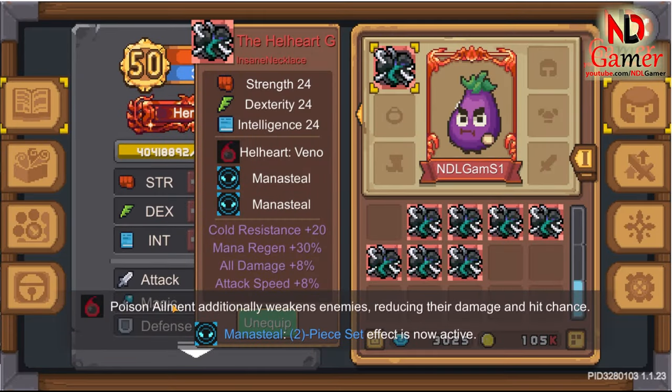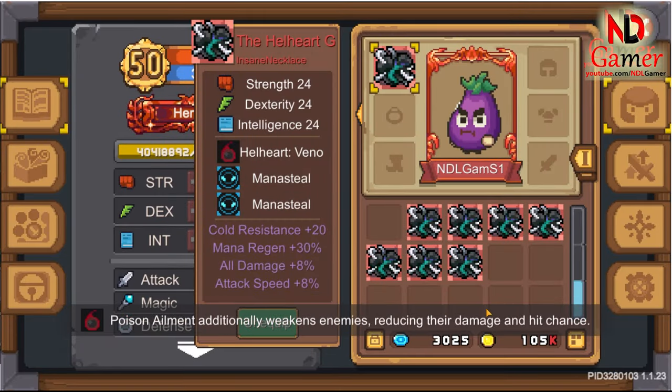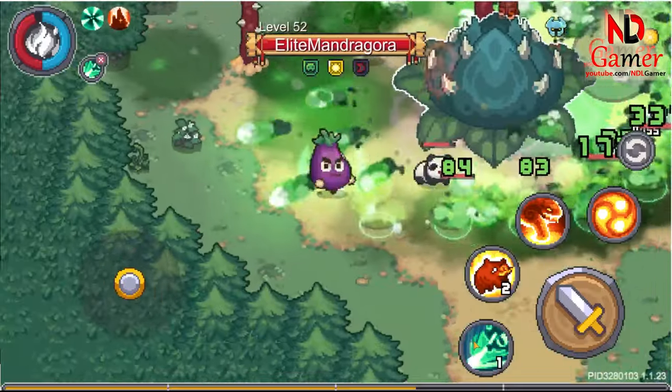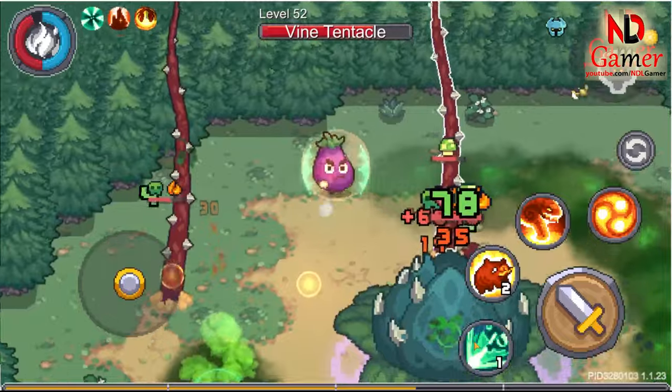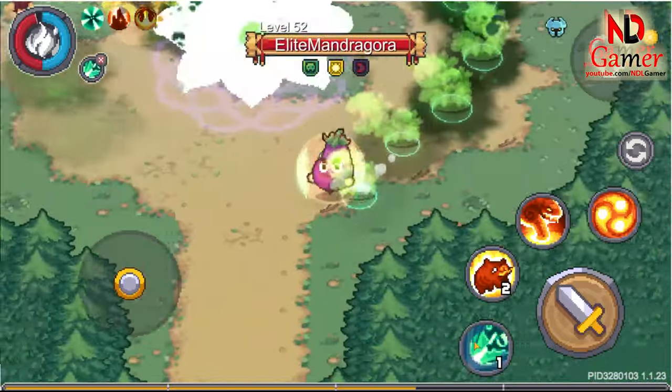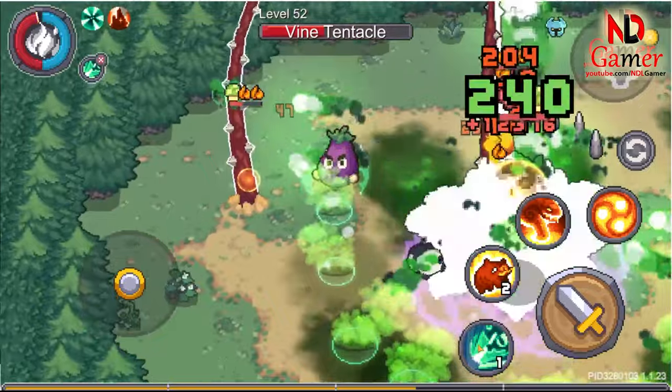Eighth is Hellheart Vayno. This is a quite powerful necklace. I think it's suitable for fighting level 8 dark gods because it reduces enemy damage and has a chance to cause enemies to miss. However, it's only suitable for classes playing with poison, like druids, or you can also use it with toxic boons, which I think would be effective.